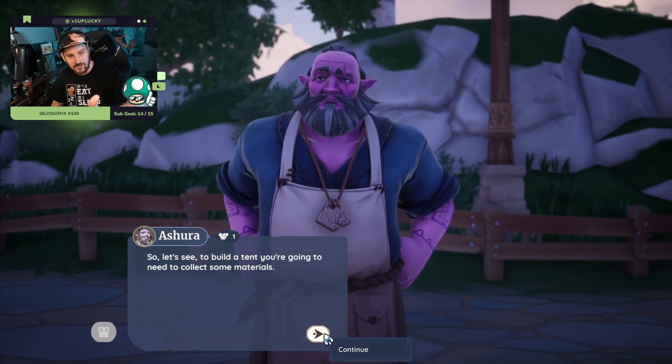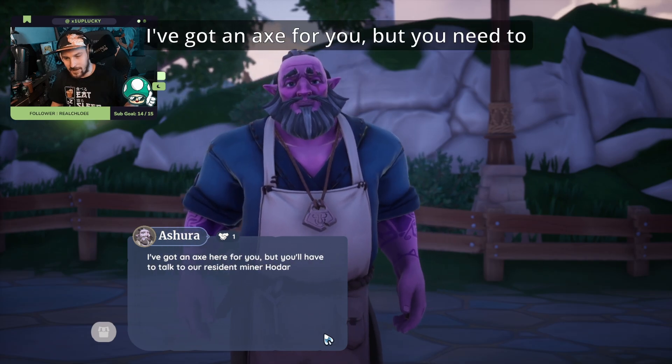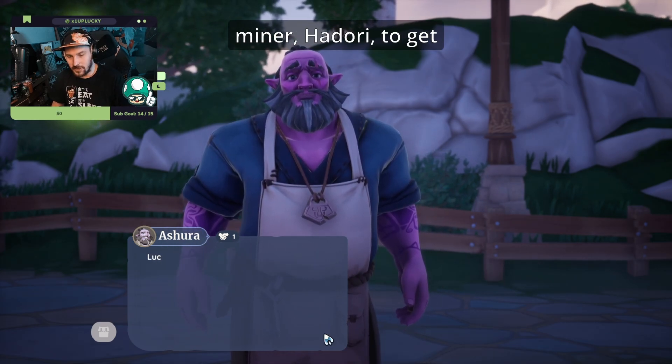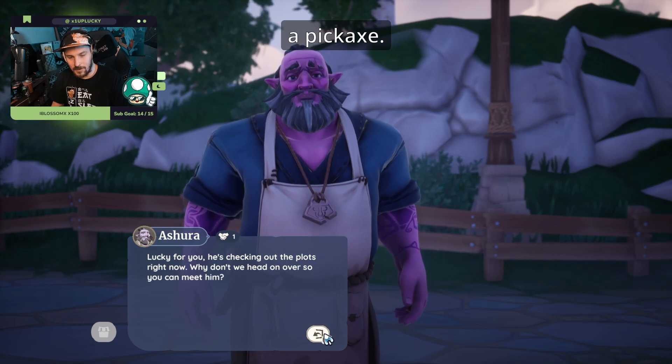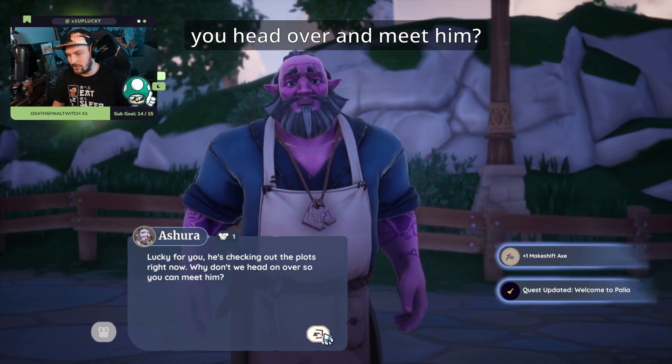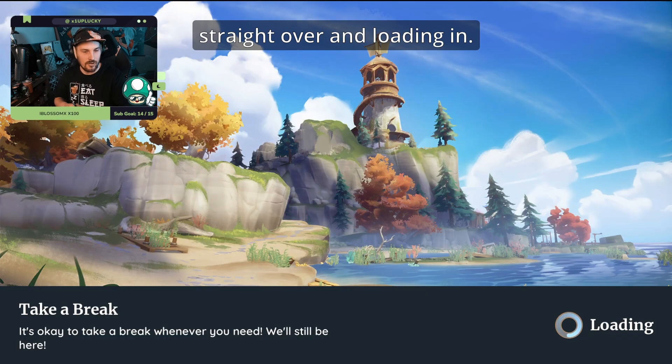To build a tent you need to collect some materials. Ashura gives us a makeshift axe but says we need to talk to the resident miner Hedari to get a pickaxe. Lucky for us, he's checking out plots right now, so we head over and meet him. We got the makeshift axe and we're going straight over — loading in.